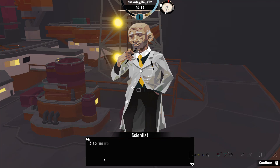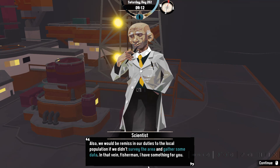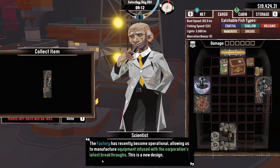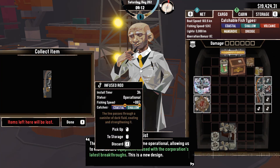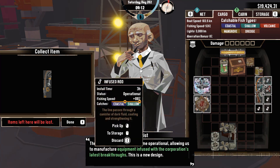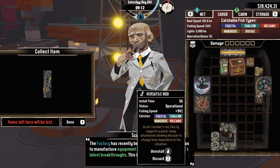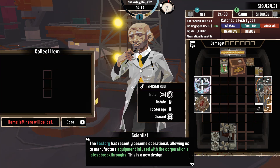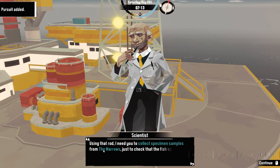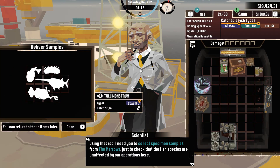What about that huge crack that opened up — is it reservoir stable? Admittedly, the fissure is larger than expected, but it appears to have stabilized. We should consider halting the drilling and remaining attentive to the local population. The factory has recently become operational, allowing us to manufacture equipment infused with the corporation's latest breakthrough. This is our new design — an infused rod with really fast fishing speed. That's insane! The line pierces through a canister of jarred fluid, coating and strengthening it. That sounds like oil.